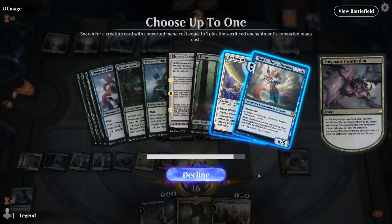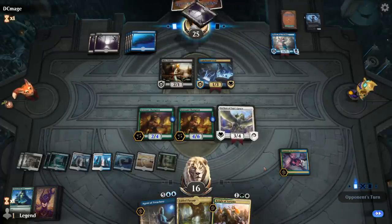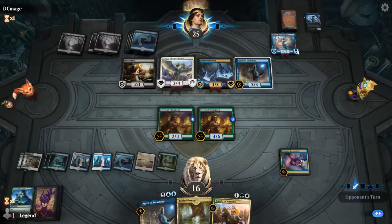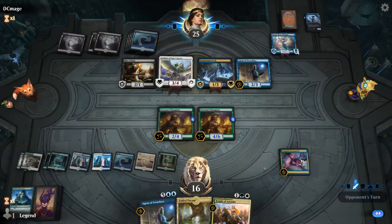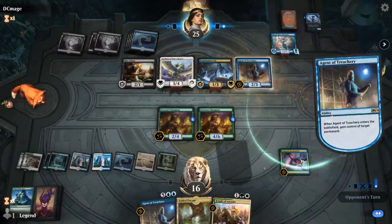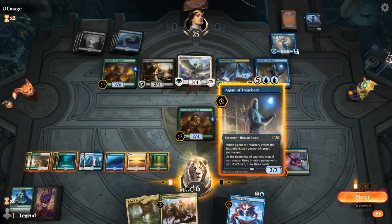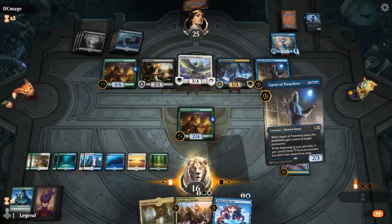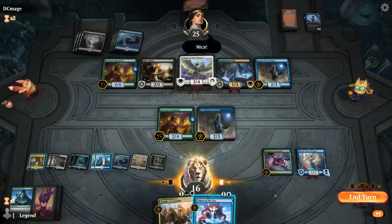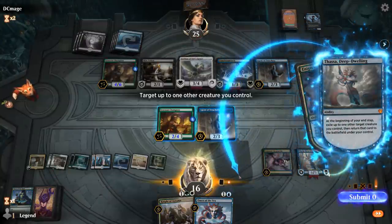There's the Agent — it steals the Archon, that's fine. We'll be able to return the favor shortly. It probably steals my 4/6 Champion too. I can go Agent plus Omen or just play the Omen to get back my Archon. Thassa flickers Agents — I could also go after their lands to prevent them hardcasting Agents. I think we'll steal my Archon back and then play Omen. I could also sacrifice Thassa to get another five-mana card so they wouldn't be able to get their Thassa back.